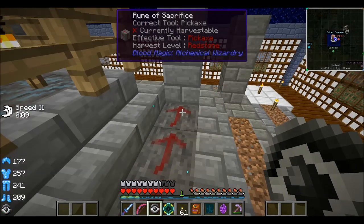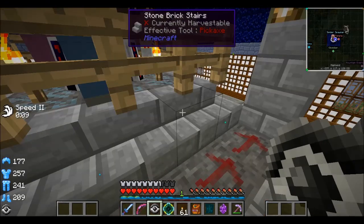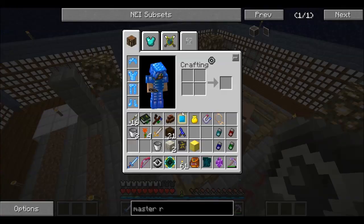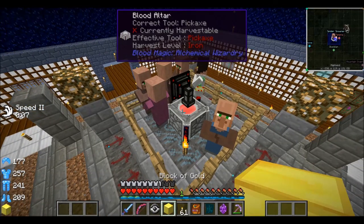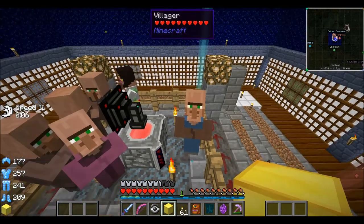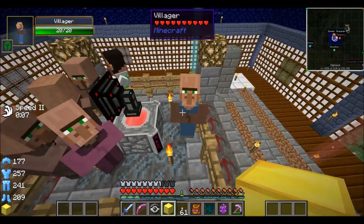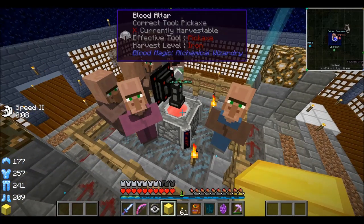To place the ritual down, I need a master ritual stone, which requires the higher tier blood orb to make. So my temporary solution is to use these villagers for it. I'm going to make that third tier blood orb — it requires a block of gold and 40,000 life points. I've already got 10,000 in there. I've got six more villagers, which should be more than enough since each gives me a yield of 6,000 life points. I'm going to get on with it and be right back.